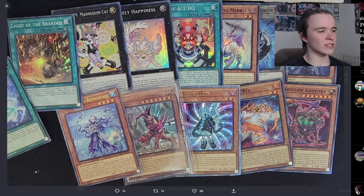Obviously we have Scare O'Clock right here as a super rare. I'm pretty sure it had a common in Photon Hypernova so seeing it get a super is pretty nice. Sprite Red over here is obviously another really nice top deck rarity upgrade. It's kind of sad not to see Carrot get the same treatment, especially over a card like Light of the Branded or Rescue Ace HQ — it would have been nice to see Carrot and Murley and Hobnest, like Red and Carrot would make sense. But it's whatever.